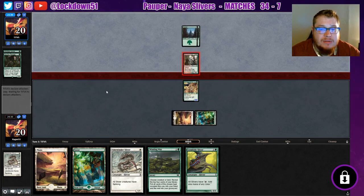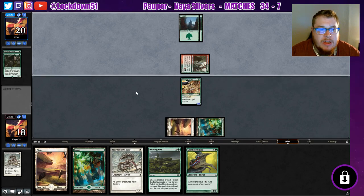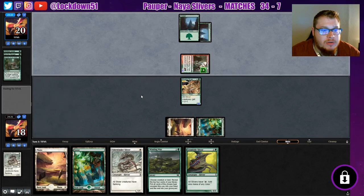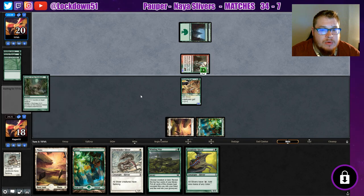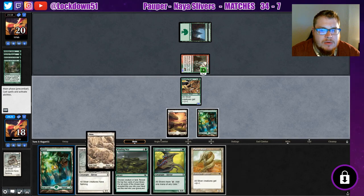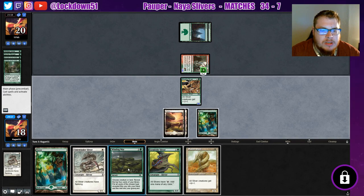Burning — I'm not gonna block. Got too much going on right now, all that open mana. Vines, Mutagenic — I will take the two and see what you have to play on your main phase. Hunter — alright, so he just got pretty big. Oh, another one. They're kind of all-in on this, but we can still race a little bit.